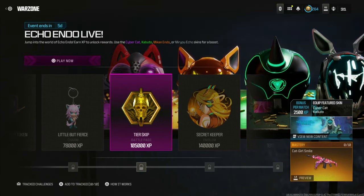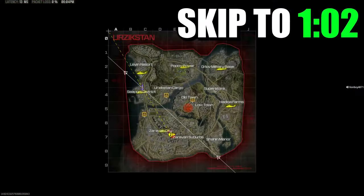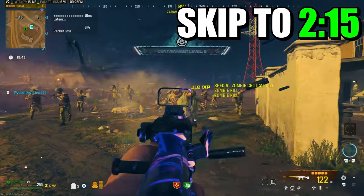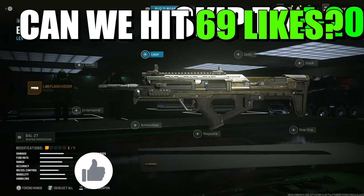The cat girl smile event is finally out and I'm going to be showing you exactly how to unlock it by doing glitches — that includes AFK glitches or massive XP glitches in Modern Warfare 3. These are the best and fastest ways to get XP right now. To unlock the event, since it's a camo event, you need to get 250,000 XP, as I stated in my previous video.